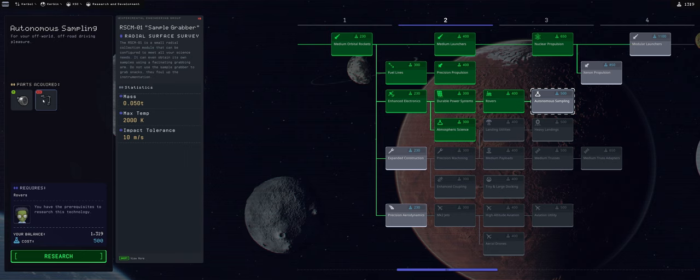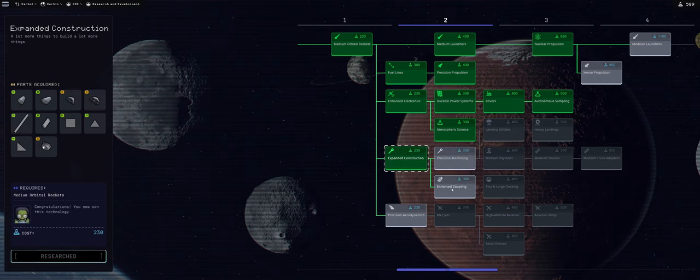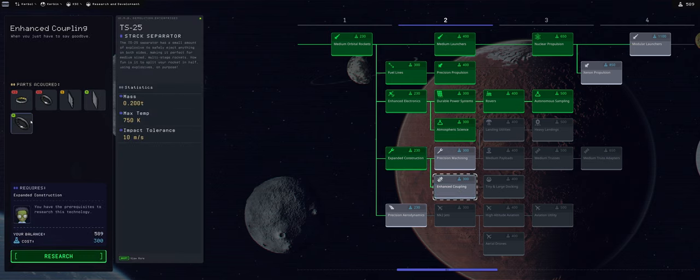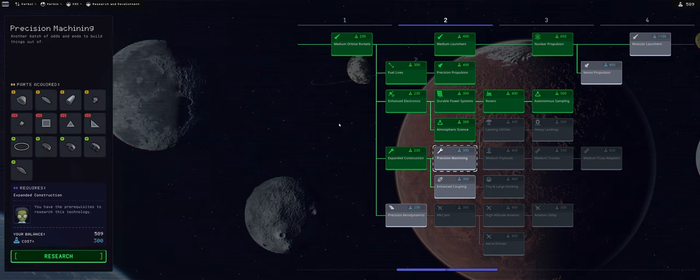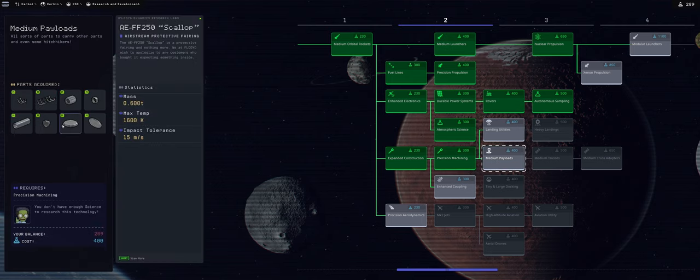Autonomous sampling would be really handy because then I don't need to get a Kerbal there to get the surface sample - I could go with a probe instead. Expanded construction and enhanced coupling I don't need just yet. Stack separators are fine. Precision machining I don't need either, but they're on the way to medium payloads, which I really do need. Those are going to cost 300 science and I have 289, so you see my predicament - that's why I wanted to do a science mission to unlock medium payloads.